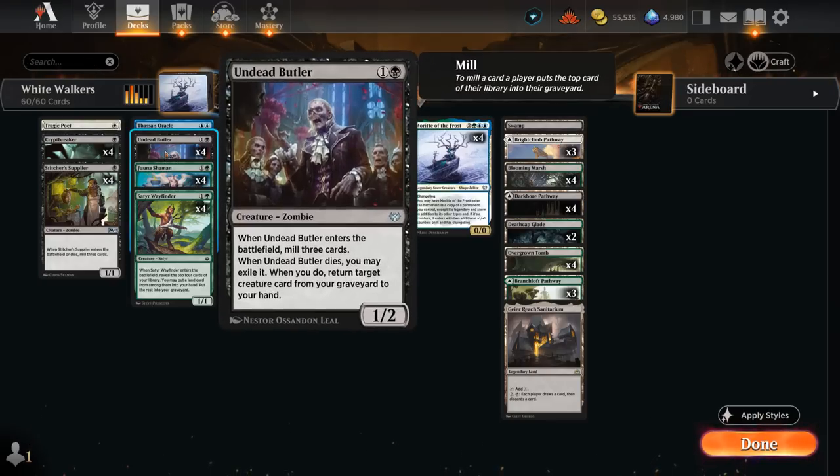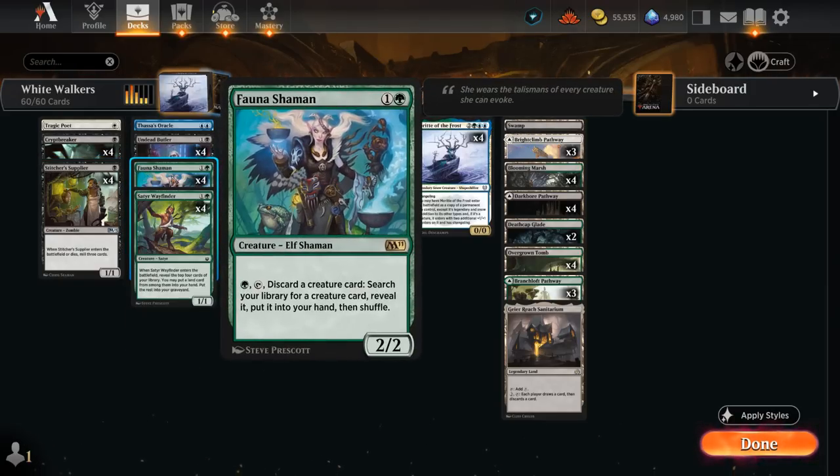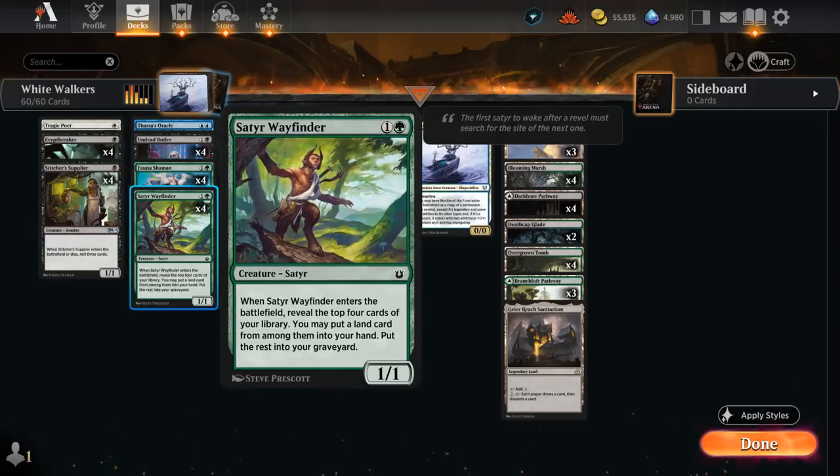At two mana we've got the full set of Undead Butler — another zombie that mills three when it enters and on death lets us return a creature from the graveyard to hand, potentially getting back a Crypt Breaker or Supplier. We also have four copies of Fauna Shaman, a 2/2 elf that can tap and discard a creature card to search our library for any creature. Fauna Shaman is often finding Morit of the Frost, putting it in hand to then discard back to find a second copy. And Satyr Wayfinder mills four cards while helping hit land drops.